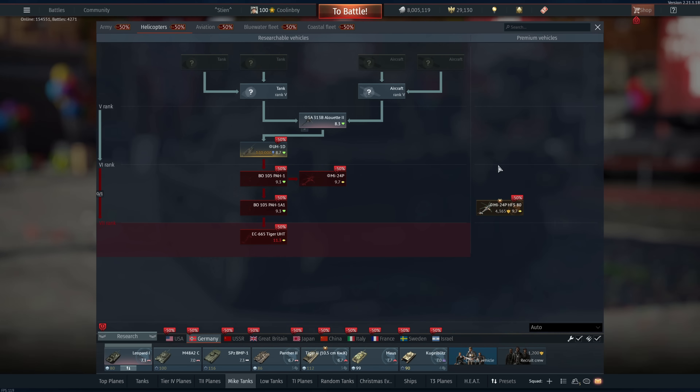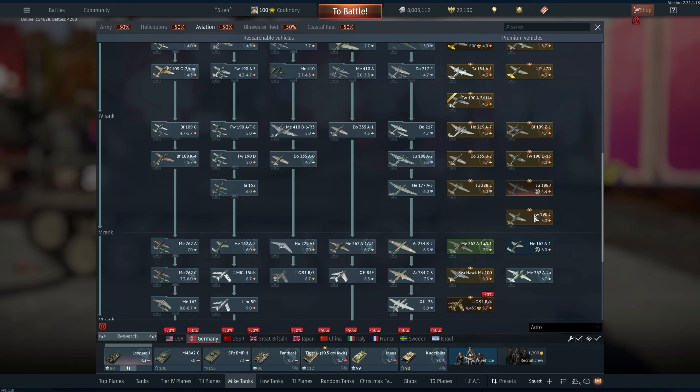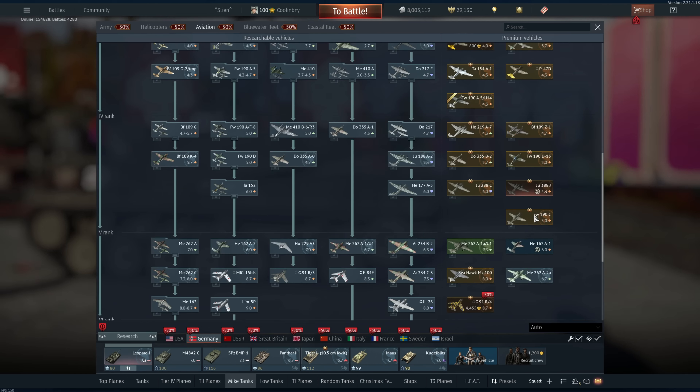The Mi-24 PHFS doesn't really have the range I'm looking for — 5km maximum firing range. It has excellent missile speed but the limited firing range makes it difficult to stay out of harm's way. If you're a big fan of helicopters and like close air support it's good, but not really for me.